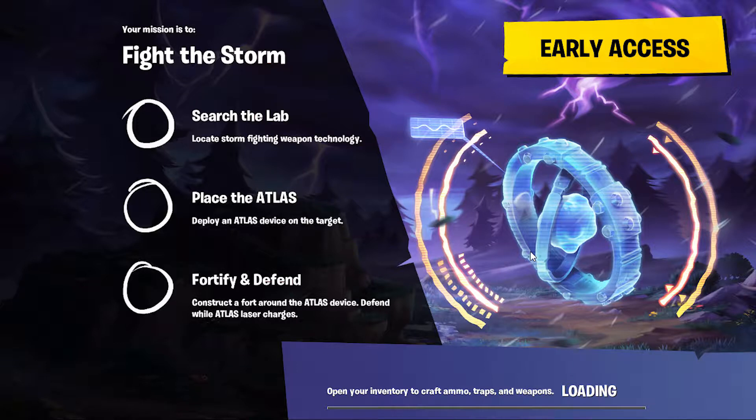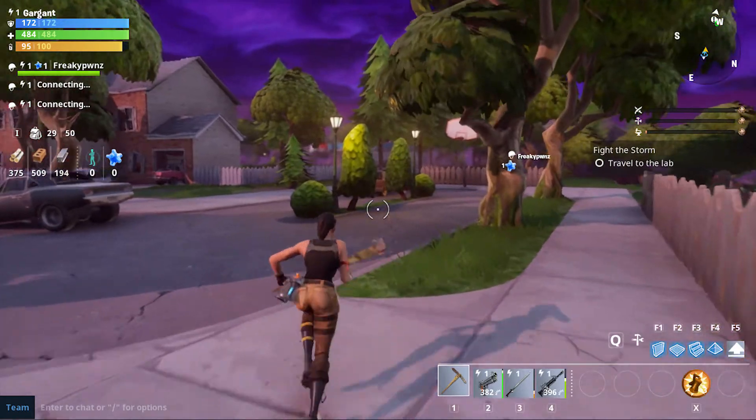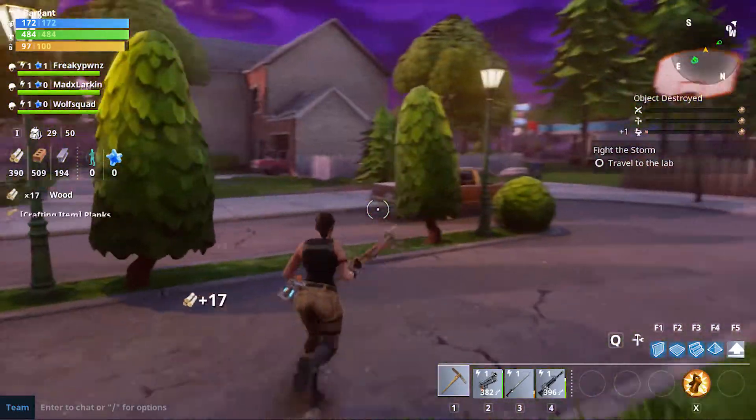I do believe that's other people but that's weird. Okay, let's get into this match — this level, mission, fight the storm, search the lab, locate the storm fighting weapon technology, place the atlas, deploy an atlas device and fortify and defend the atlas device until it charges. These are actual people so we actually need some steel.